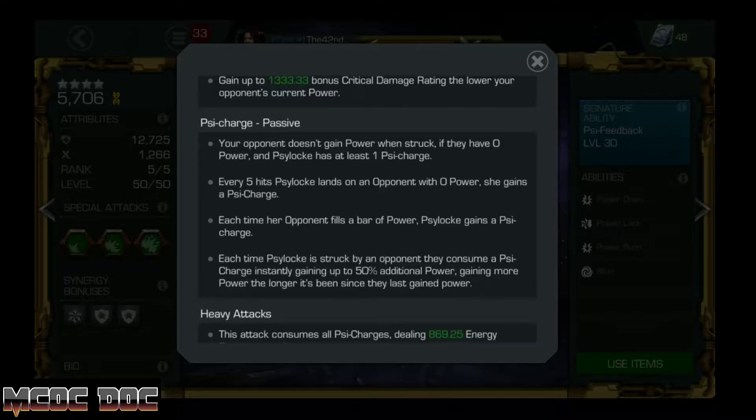Psylocke gets a side charge when the enemy fills a bar of power. So when the enemy fills a bar, you get a side charge, and you need at least one side charge for the enemy to not gain any power when they're at zero power. You have to get the side charge and then reset the enemy to zero power.